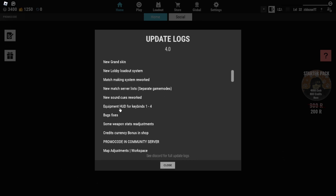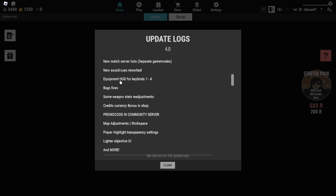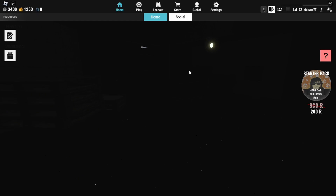As they mentioned in the update, they also have a starter pack, new grass, a HUD for key binds, sound cues, credit bonuses, and stats readjustments. I already knew they had new stats because I could definitely tell just from playing, but for the most part I think the update is good. There is one bad thing though.